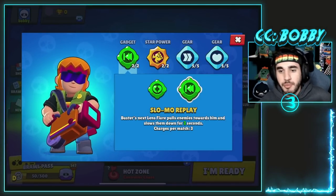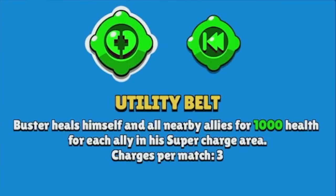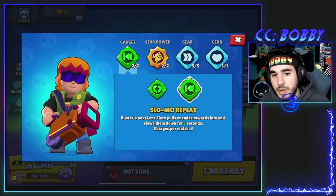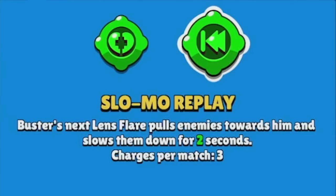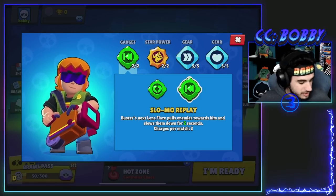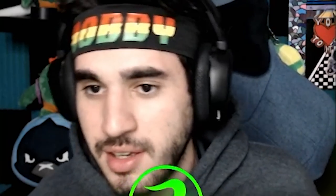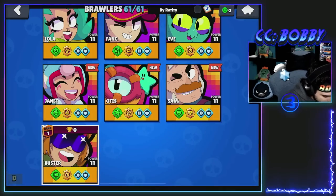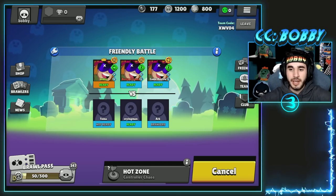Lex has 6132 trophies on his Shelly but it's not enough to take out triple tank. That's it for game two. Now let's run some 3v3 Buster versus Busters. I'm going to switch up the gadget and star power - the heal gadget was actually really good, I think that's going to be the meta gadget 100%. We're going to try Slow-Mo Replay which is Buster's next gadget - Lens Flare pulls enemies towards him and slows them. The second star power is Kevlar Vest - while the super is active, Buster takes 20% less damage and is immune to knockback, slows, and stuns.